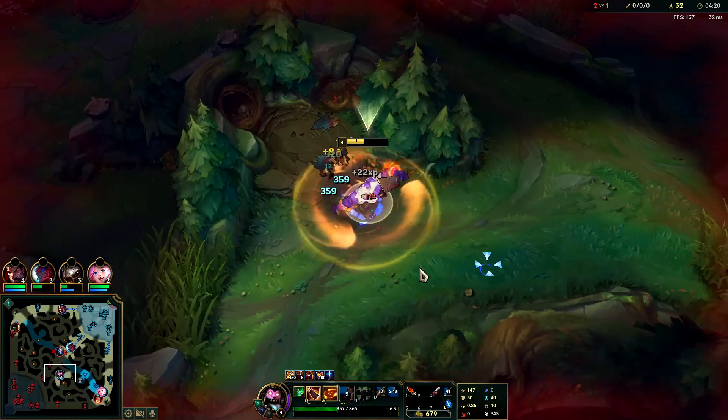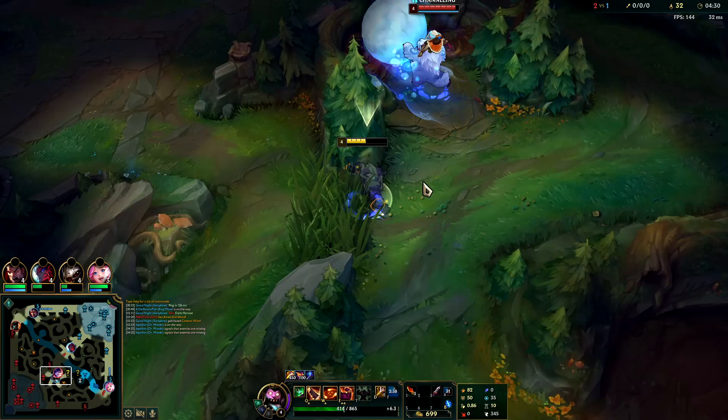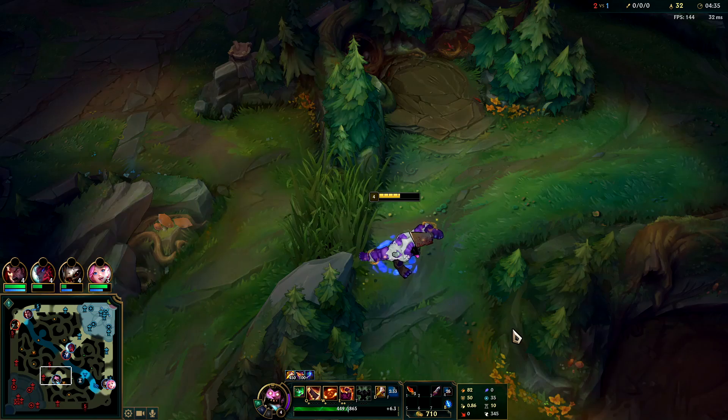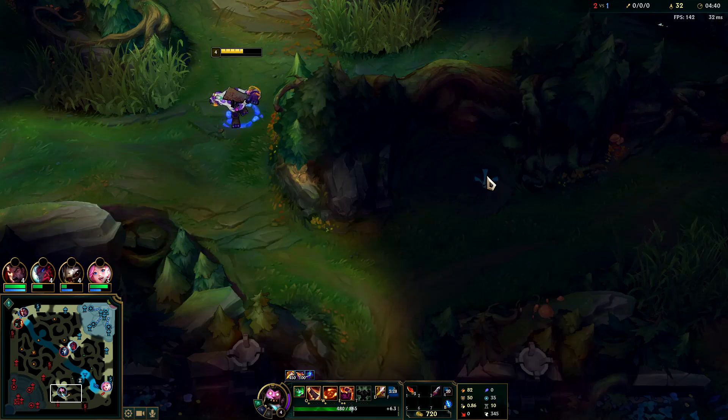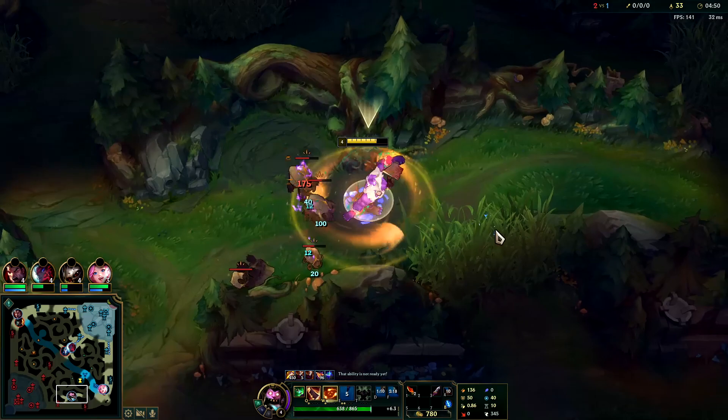We have Doran's Blade so we can fight the Nunu. I'm kind of scared though because Kindred has so much priority. Just go ahead and reset. I wanted him to walk this way but he's not. I guess I'll just go take his Golems — looks like he's going to try to push into my jungle.